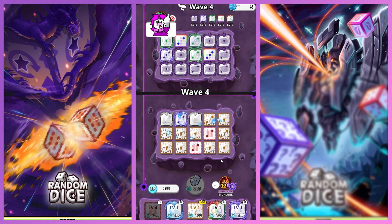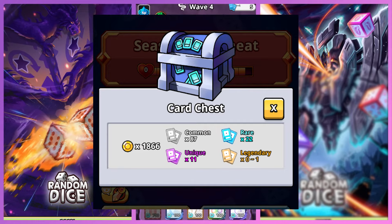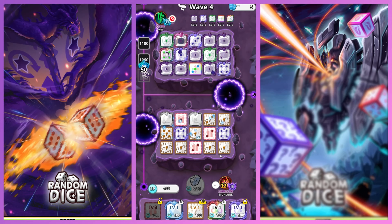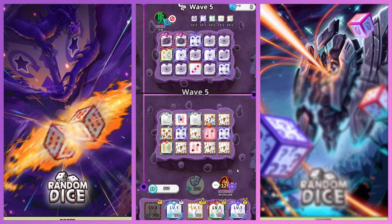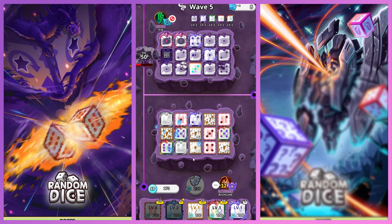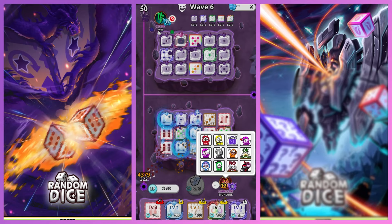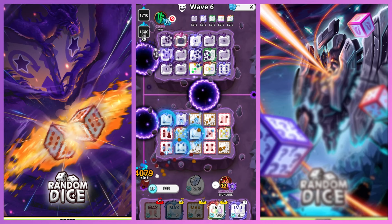By far the worst way to mainly earn legendaries, however it is still possible. Card boxes all have a 1% chance of having a legendary dice inside. The chances are mostly low and that 1% doesn't feel like 1% at all sometimes. This is more of a passive way to slowly get legendaries as you are grinding coins or gems. Card boxes should be used as some sort of resource collection chest where you get the necessary resources to use in the shop.